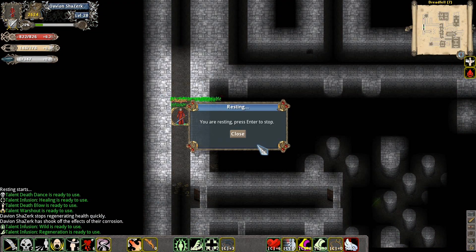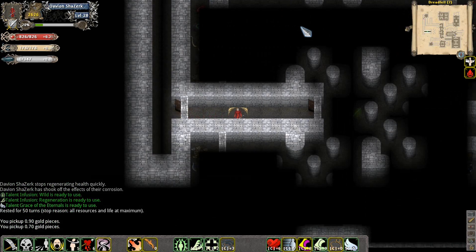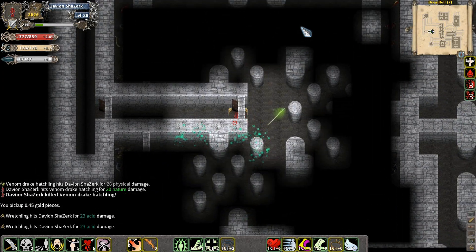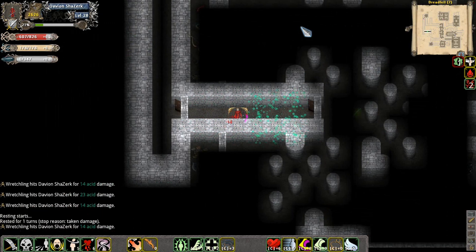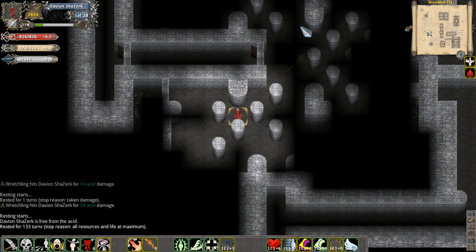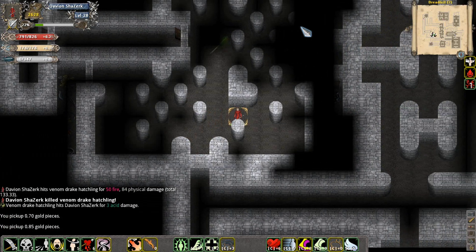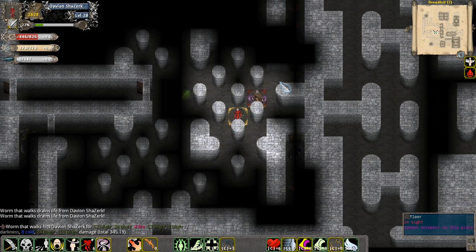Corrode. Okay, is there anything else in here to kill? It's not too hard a vault. It's just that worm that walked that really screwed me over the last time I was in this vault, I think. Fighting that was just unfortunate. There it is — the worm that walks.